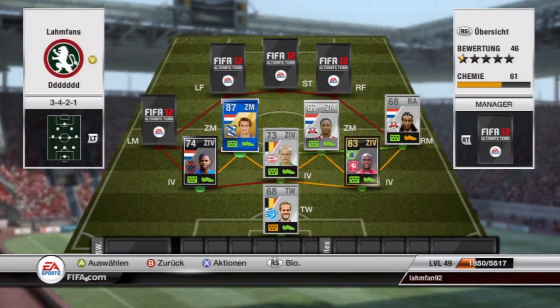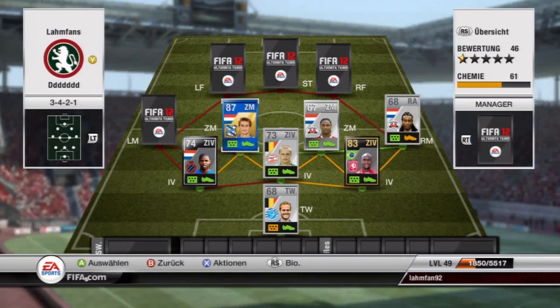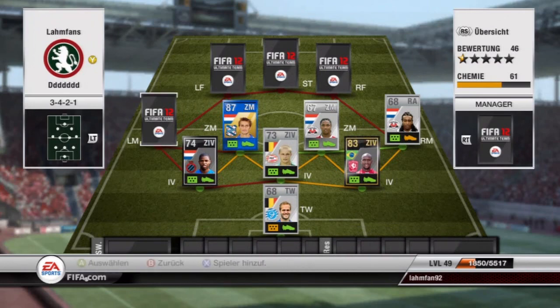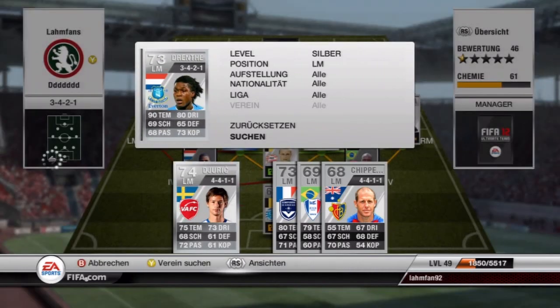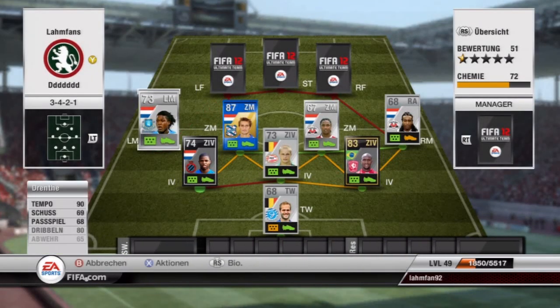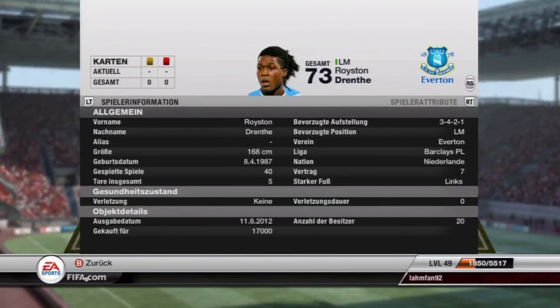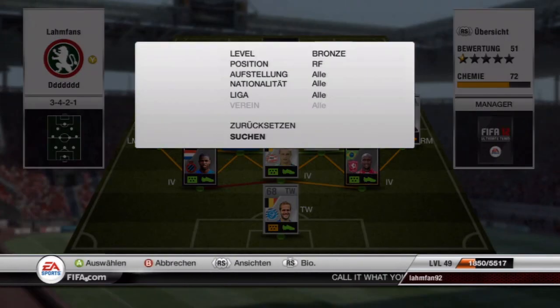The left center midfielder I chose is the Team of the Year Dost, with 94 shooting, 89 heading, 80 pace. He usually is a striker, but I thought I'd try him out as a center midfielder because of his high shooting — and he only has 2-star skills, so I didn't want him up front. As left midfielder I've got the very pacey Drente from Everton — 90 pace, really fast in game, 80 dribbling. Only 3-star skill moves, but the pace makes up for that.